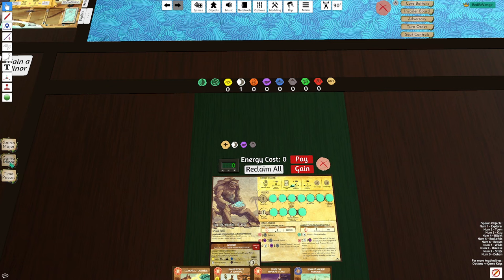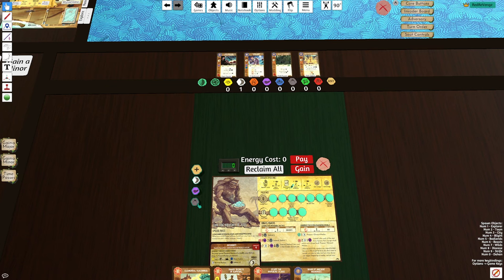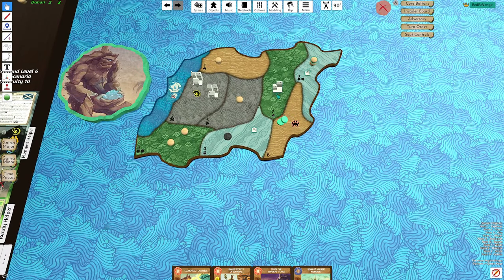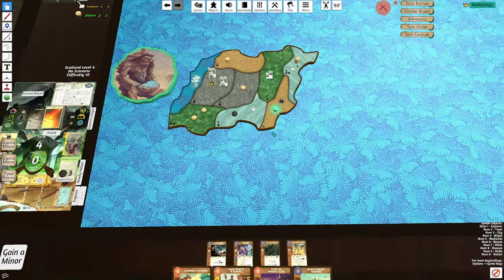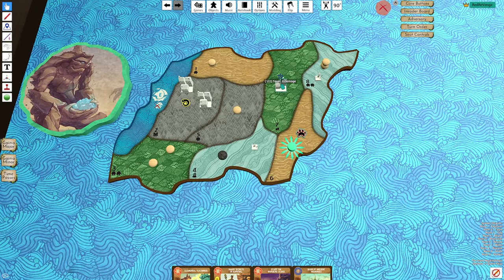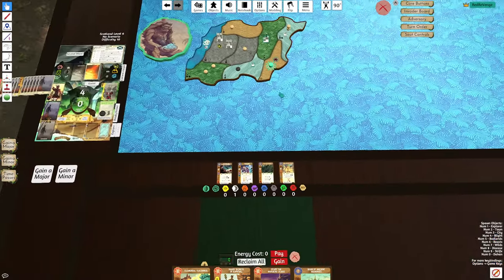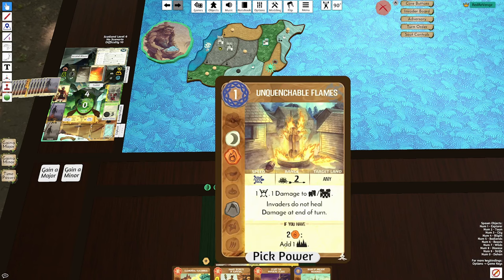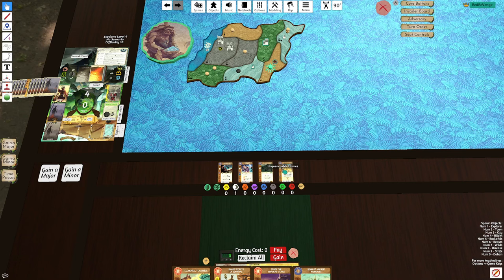We're going to start off and get that G2 — very standard opening here. There it is, there's Bat Scout. That's what I meant by fast tempo. Because I could easily create a pocket, or I could go with the Unquenchable Flames play, spending a Fire Marker to kill this town here. I really want to do that, though I think I'm supposed to play Bat Scout.